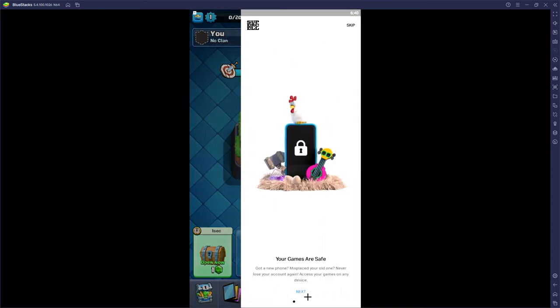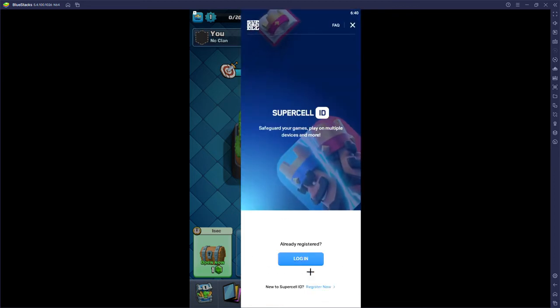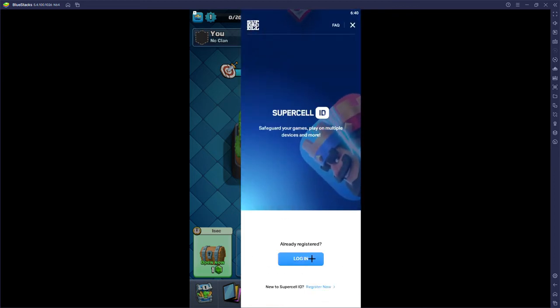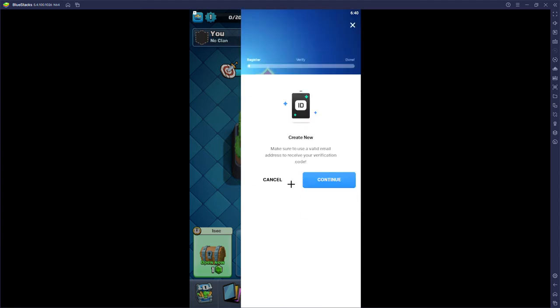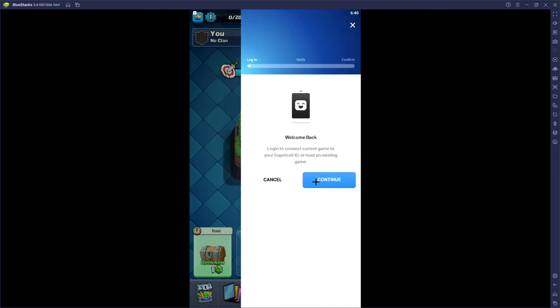Here you'll be able to log in using your Supercell ID. Press 'Get Started' — if you have an account press login; if you don't, I recommend registering on your iPhone so it saves your progress. I'll log in now.